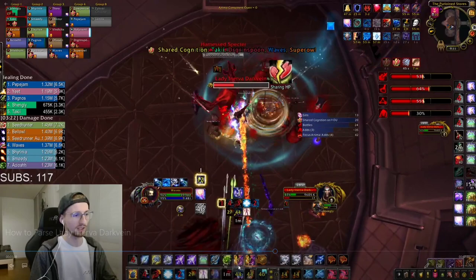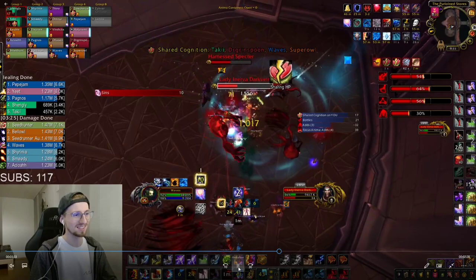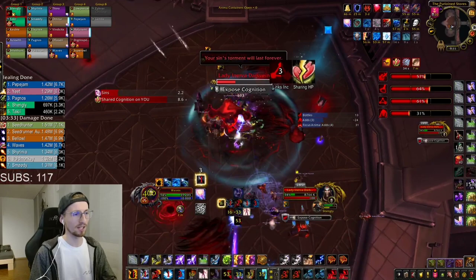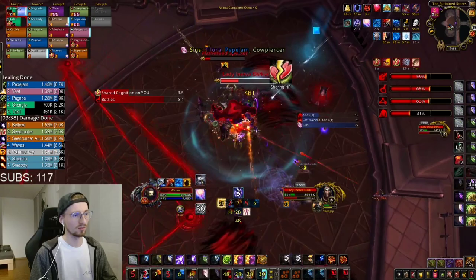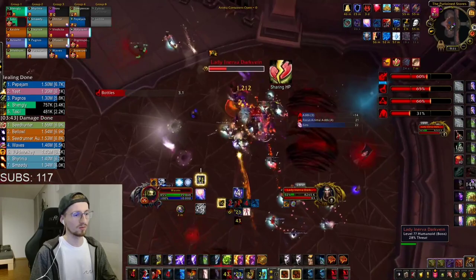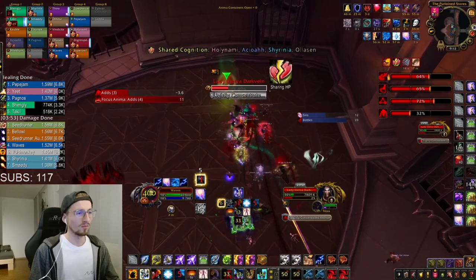I refresh my Flame Shock on Inerva, then when my Shock cooldown is ready I don't Frost Shock Inerva — instead I spread my Flame Shock to the Specter. I don't really think you should Flame Shock the small adds all that often since they tend to not live for 18 seconds. But on the Specter it's definitely fine to spread your Flame Shock here to get some more damage out of it. Then it's back to Inerva and cleaving from Inerva onto the Specter. The swap gets called to the Specter so we just instantly kill it. I always use my Sprint for moving the boss to keep as much uptime as possible.